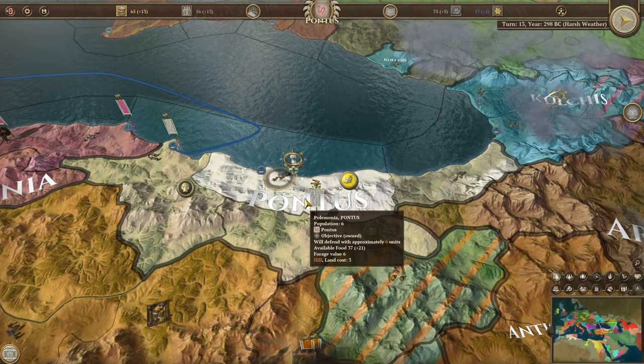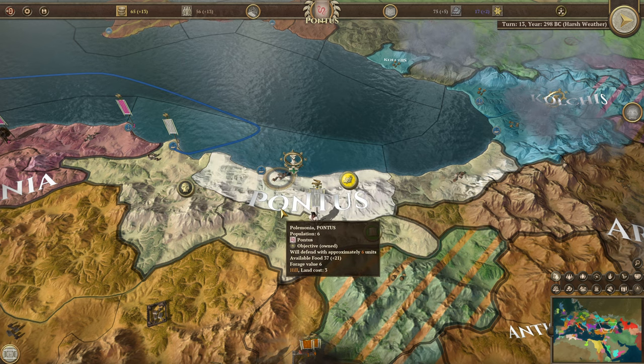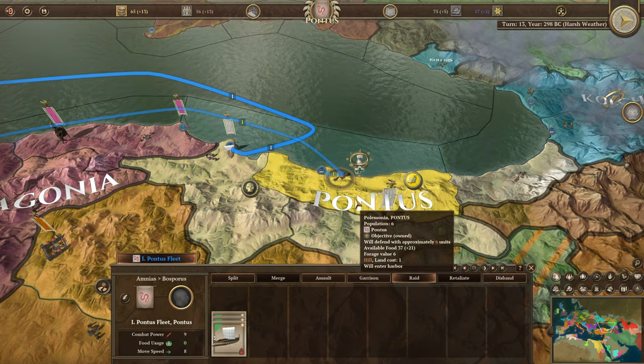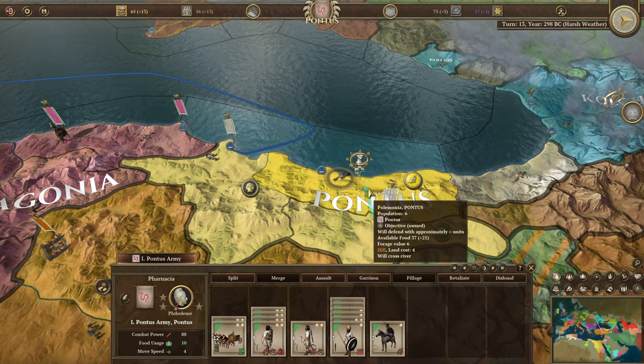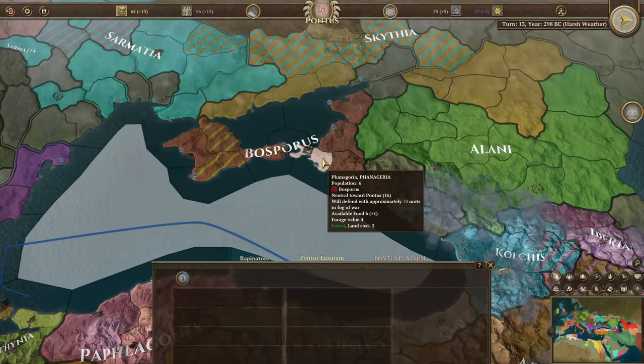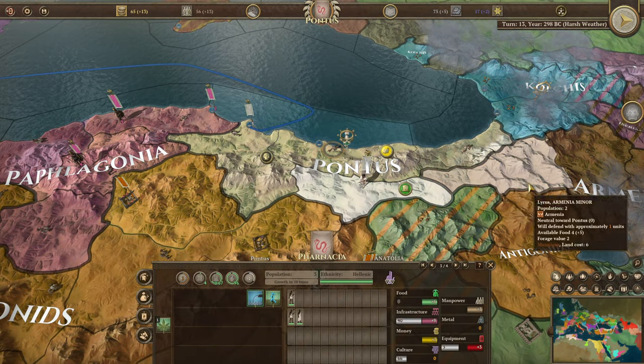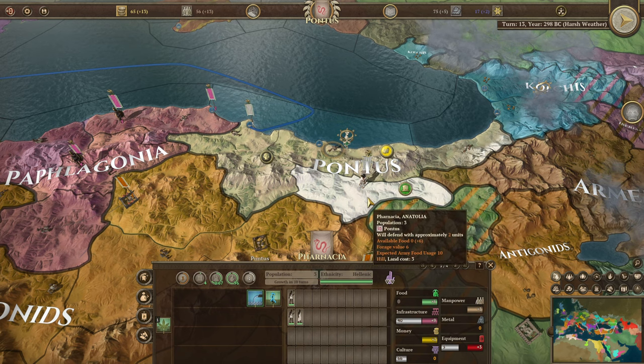Hey folks, welcome back. I'm BattleMode and I'm playing Field of Glory Empires. This is episode three. In this episode, we're going to think about where we're going to move next. We've just taken this area around Pontus, including Pharmacia, and we're getting mostly farm buildings up here at the moment.